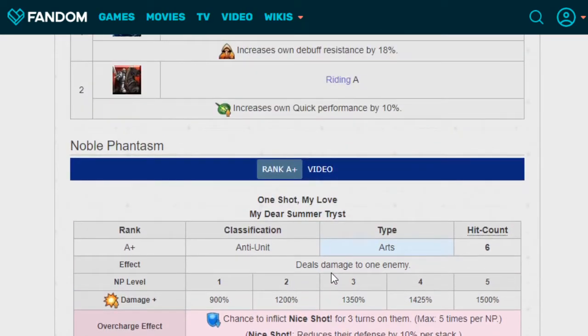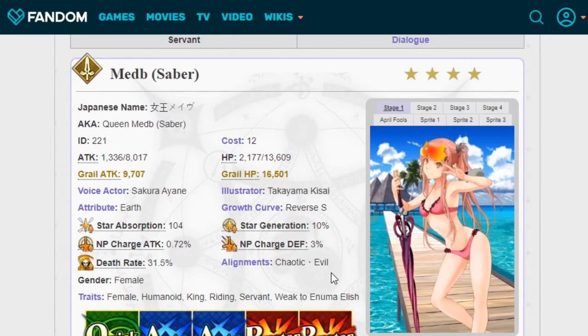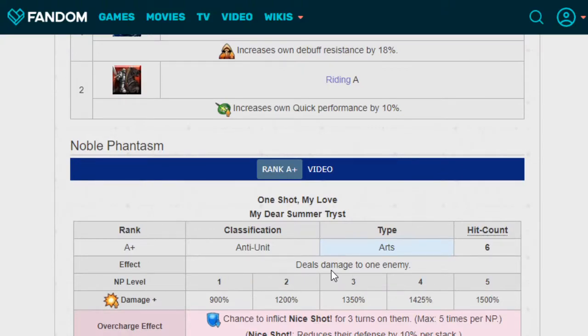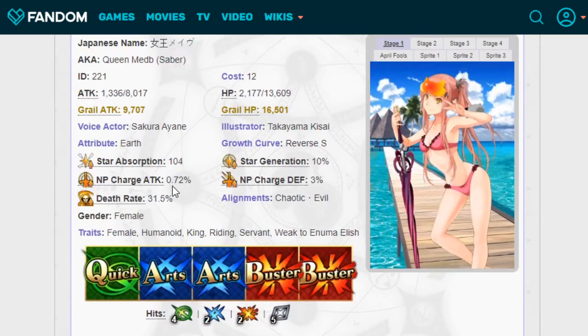Her Noble Phantasm, One Shot My Love My Dear Summer Trist, deals single-target damage hitting 6 times. NP level 1 is 900%, level 5 is 1500%. Overcharge effect gives a chance to inflict Nice Shot for three turns, max 5 stacks per NP — each stack reduces enemy defense by 10%. At 100% charge it's a 60% chance, and at 500% you get all five stacks presumably. The stacking defense down is really nice. She's the unit I think almost everyone wants least, but she's actually pretty solid — multi-hit Buster NP with stacking defense reduction is genuinely good, even if slightly RNG-dependent.